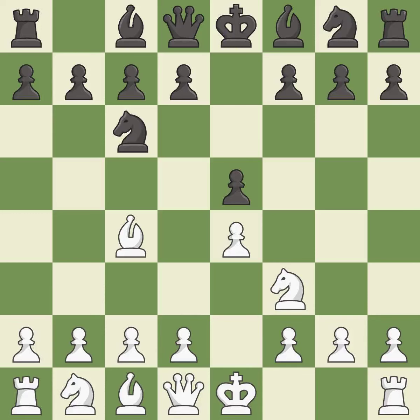The Italian game starts with Bc4, which attacks the F7 pawn and prepares to castle quickly. Bc5 attacks the F2 pawn and helps control the important D4 square. C3 supports the D2-D4 pawn break and allows the queen to develop on the queen's side.